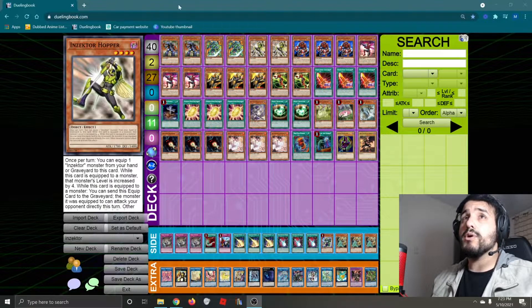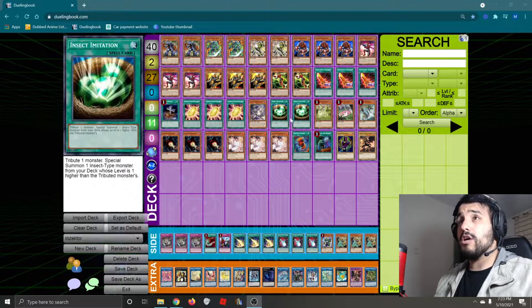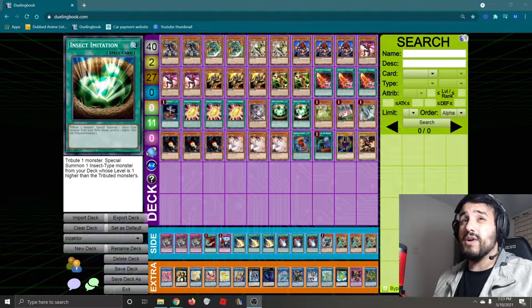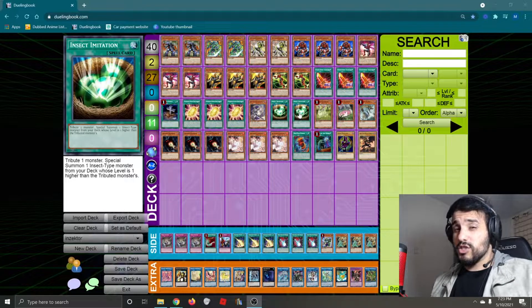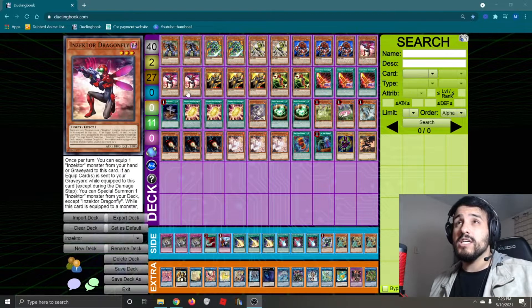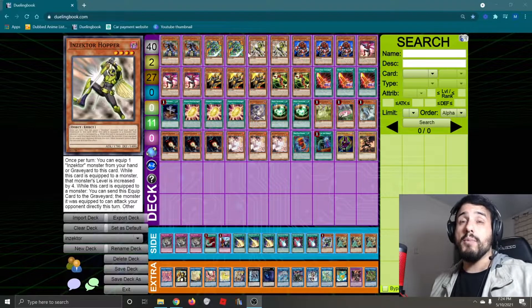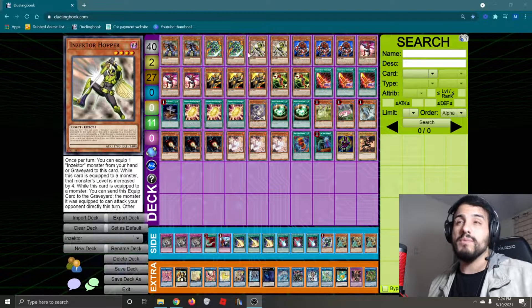They're pretty cool because they help us with our end board. Also, we're running 2 Hopper because he does well with Insect Imitation right here, because Imitation requires you to special summon one that's one level higher from the deck. So if you're going to tribute any of these that are level 3, you're going to need your Hopper.